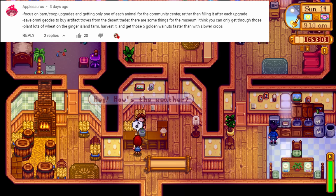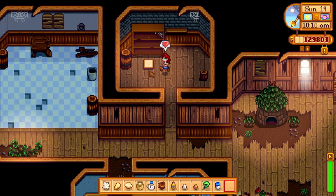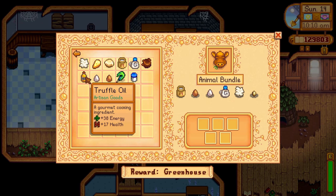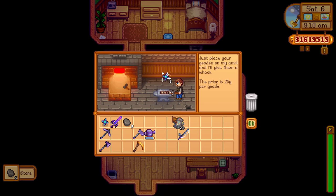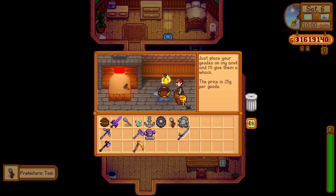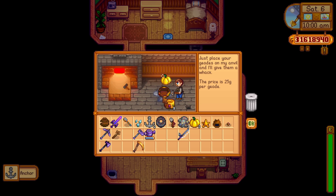In a brand new playthrough, you should only purchase one of each animal so that you can focus first on completing the community center before you even set your eyes on profit. After you have donated a majority of the artifacts and minerals to Gunther, trade Omnigeodes in for treasure troves at the Desert Trader. Treasure troves can give you golden pumpkins, pearls, and all kinds of artifacts that you might be missing for the museum.